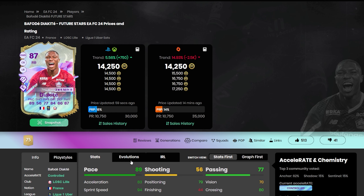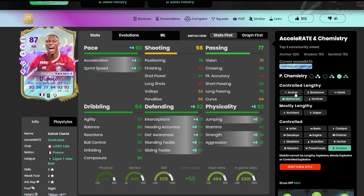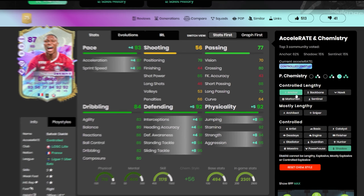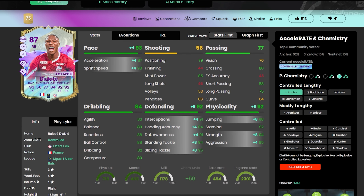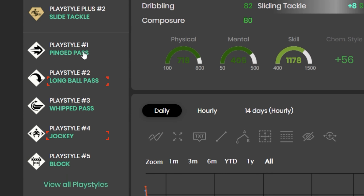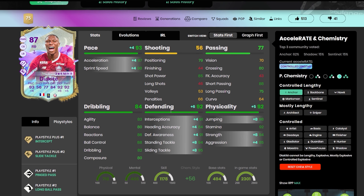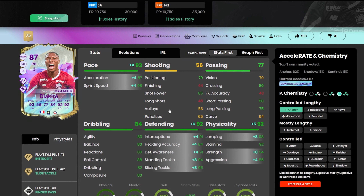The other center back is another underrated medium/high card. You could put an Anchor on him to boost physical stats, or still go with a Shadow to max acceleration. He doesn't really lack much — maybe heading accuracy, but for a center back that's not a big deal; the headed pass will still go in the right direction. His playstyles include Intercept, Slide Tackle, Ping Pass, Long Pass, and Jockey. So if you want a center back who can distribute the ball to the striker or midfielders, this is your guy — he can also play as a fallback.